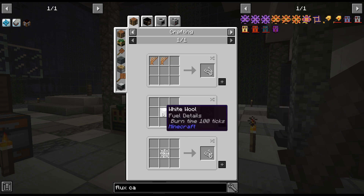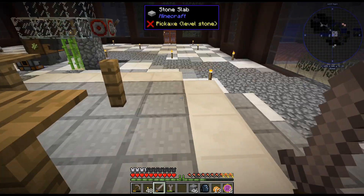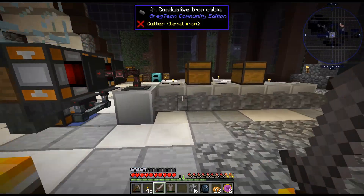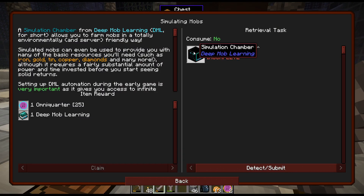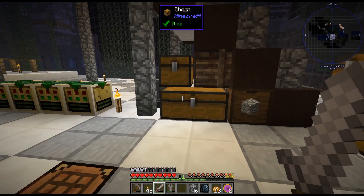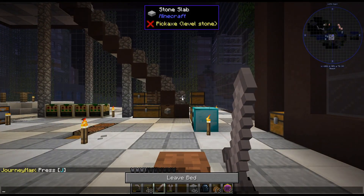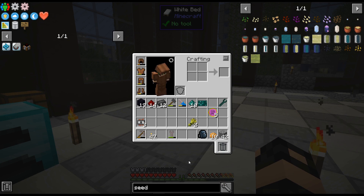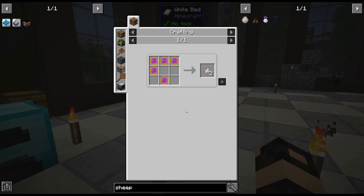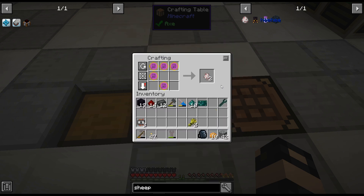Do we have any sheep around here? No, I don't think so. Change of plan — I'm just going to go ahead and buy some sheep, because there are no sheep around here and I don't feel like dragging one over. It is five coins, not the cheapest, but at this point we have a decent amount of coins. And the cool thing is it gives you two sheep, so we can breed them together and get more.